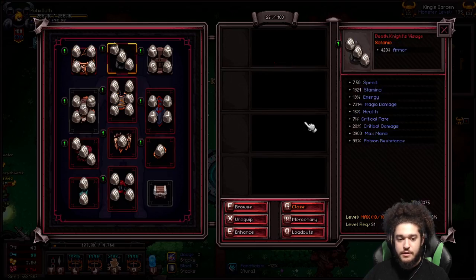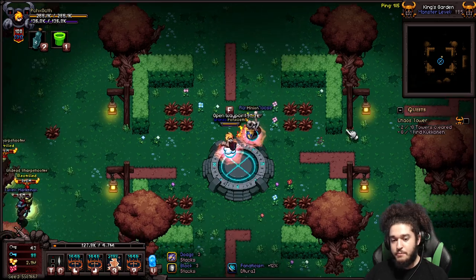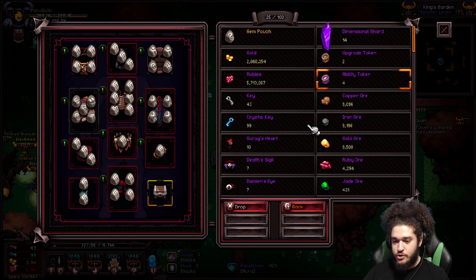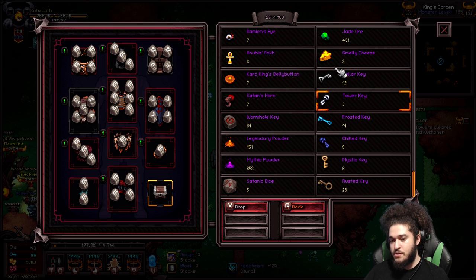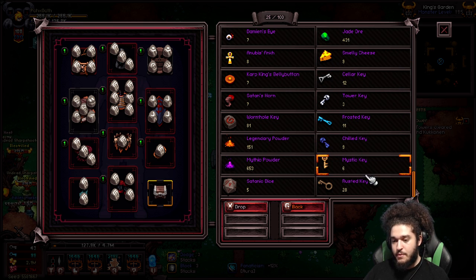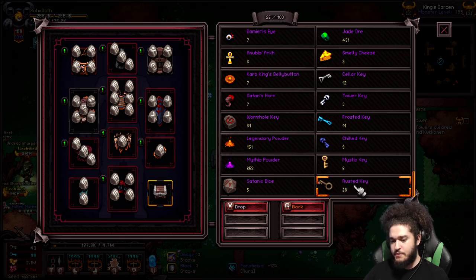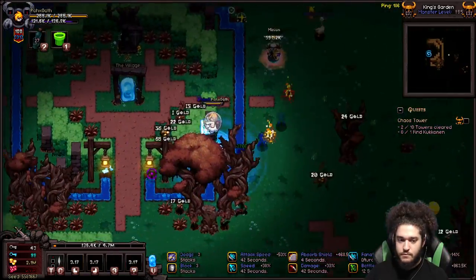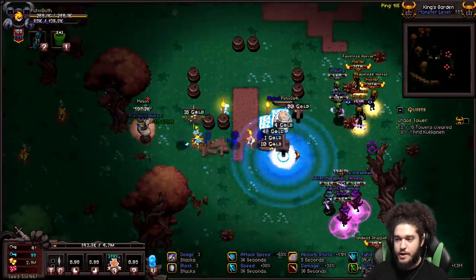Let's go to King's Garden. It's important to note that each act contains different keys for different things. For the desert, if you run the boss — which is Pyramid — you get keys including the Mystic Key. Cellar Key, Tower Key, and Smelly Cheese are all for act one. One of these keys is broken — I forgot which. Another is for act two, and the Rusted Key is for the Abandoned Mine in act four. We're just looking for the red portal.